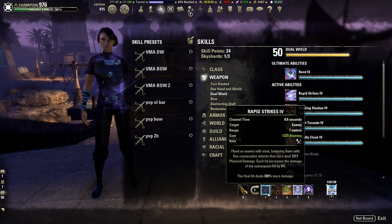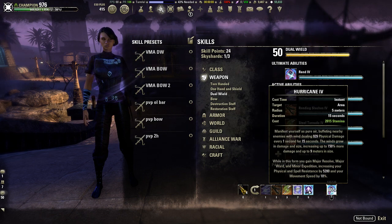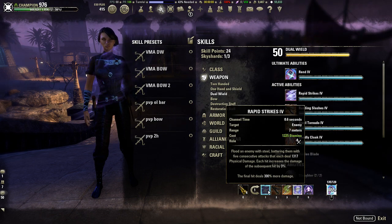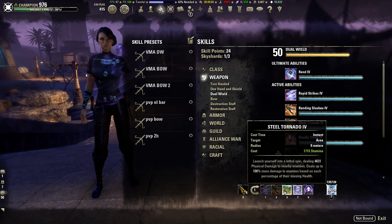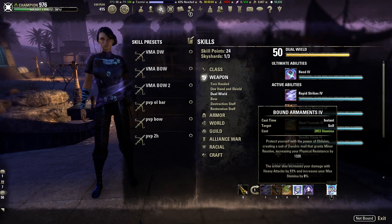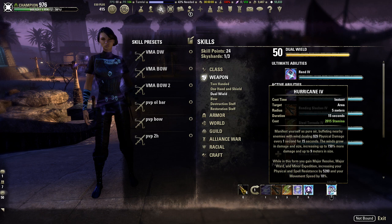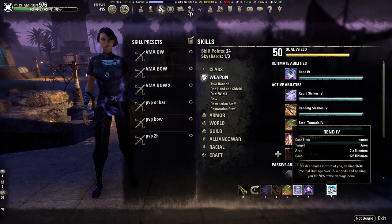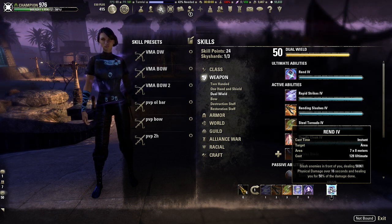On the front bar we have Rapid Strikes, Rending Slashes, Steel Tornado, Bound Armaments, Hurricane, and Rend. Rapid Strikes is our main DPS, Rending Slashes is a DoT, Steel Tornado is for AoE, Bound Armaments increases our max stamina by 8% and our heavy attack damage, Hurricane gives us Major Resolve, Major Ward, and Minor Expedition while proccing implosion. For our ultimate we're using Rend — it has a very high tooltip and heals you for 50% of damage done, which is great on rounds like round five with lots of incoming damage.